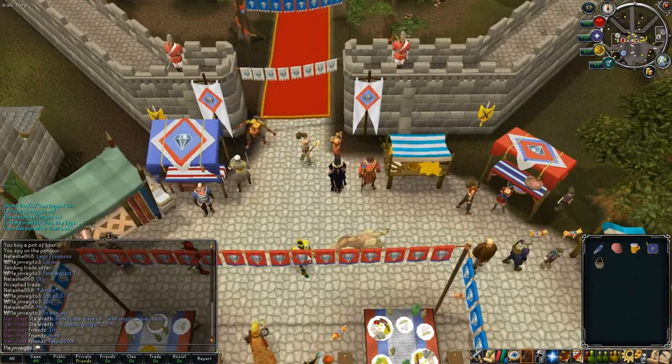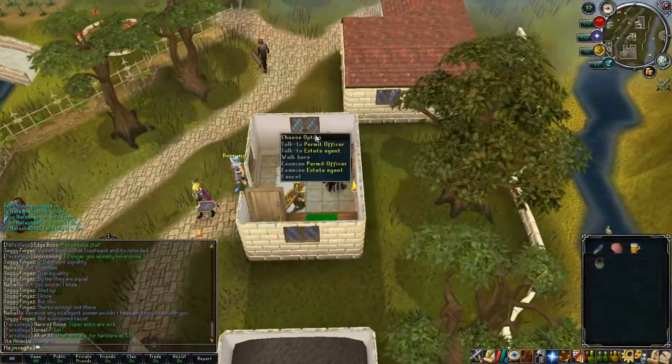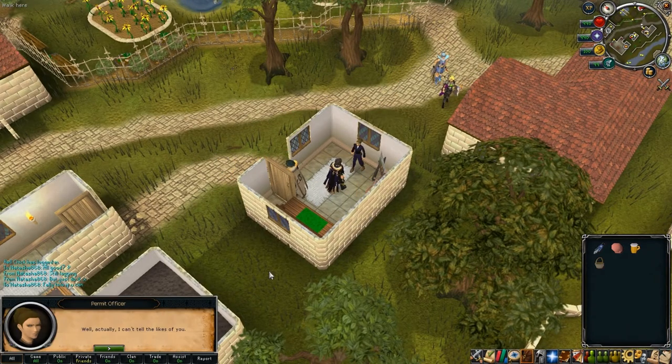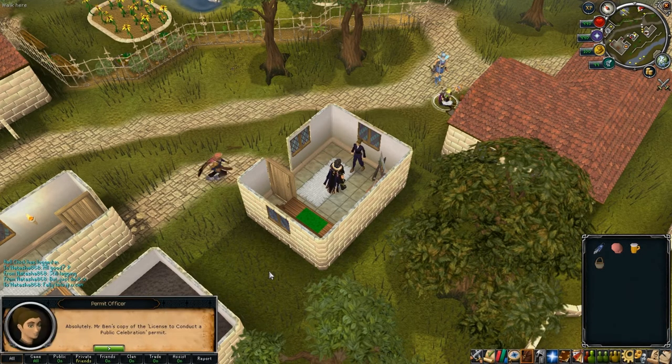Once you talk to her and she sees that you have all the items, she will give you a clue as to the contact that you need to talk to. In this case the contact clue refers to the permit officer who's in the house just east of the furnace in Falador.